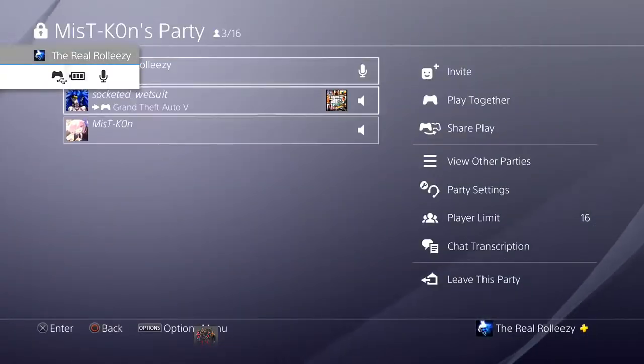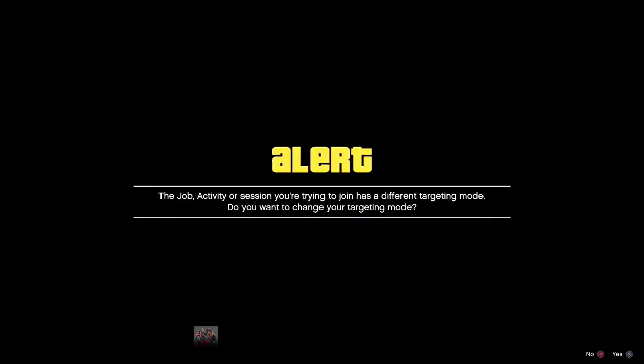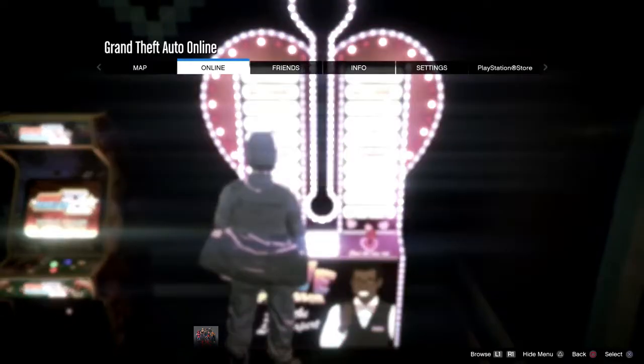The Rockstar servers are really bad right now, so I'm just going to join the person I have in the party to get targeting mode. I'll join them right here — I know they're in assisted aim. Accept the first alert, decline the second. There we go.